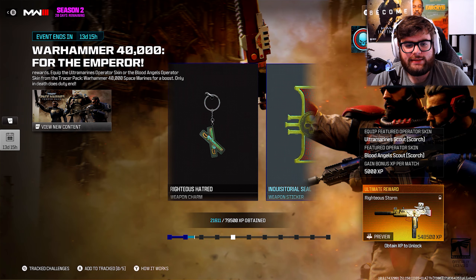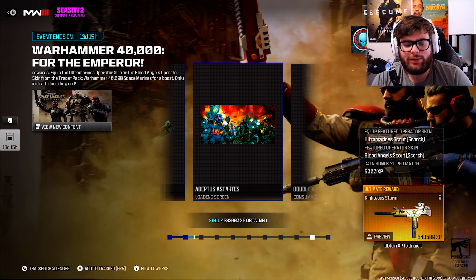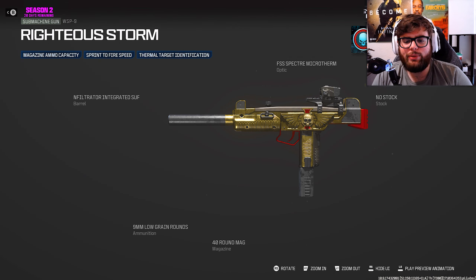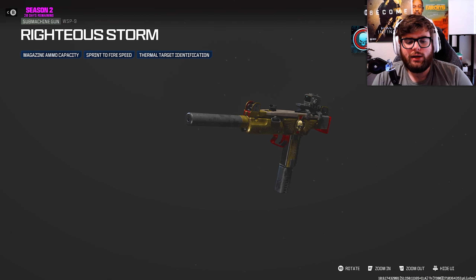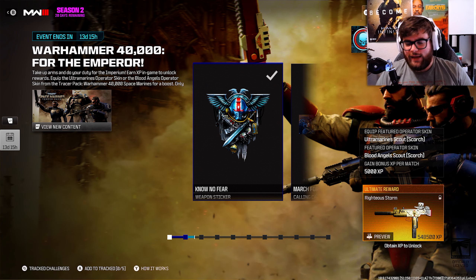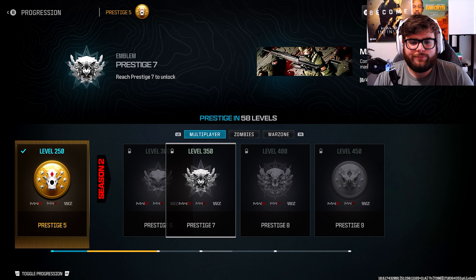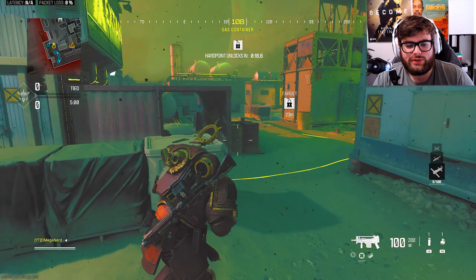So with this event they've just put out today for the Warhammer, we have a new mode called Jugger Mosh where essentially you play as a juggernaut the whole time, but in the appearance of the Warhammer. I'm assuming they're called titans - I haven't watched the Warhammer or played any of the games. And we're also in third person, which is interesting.